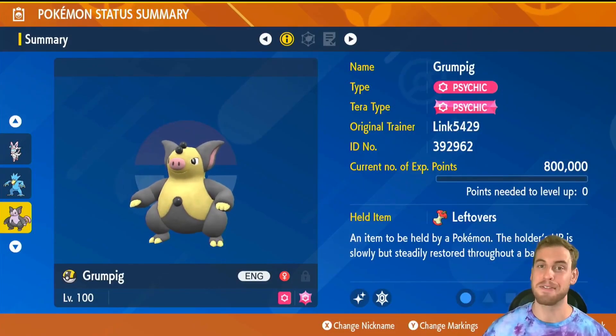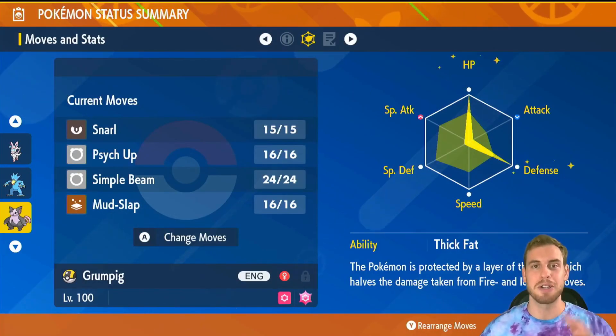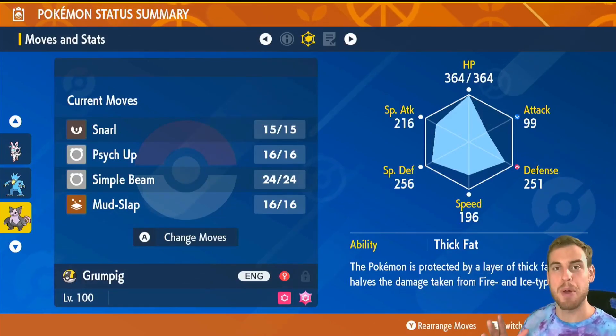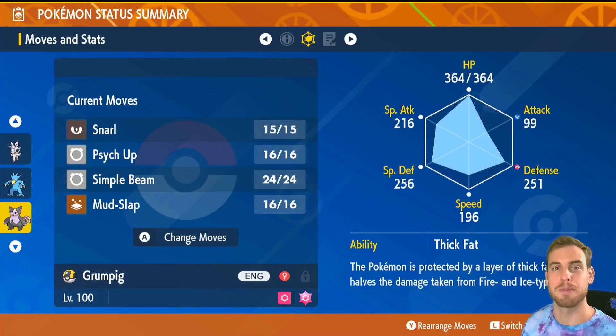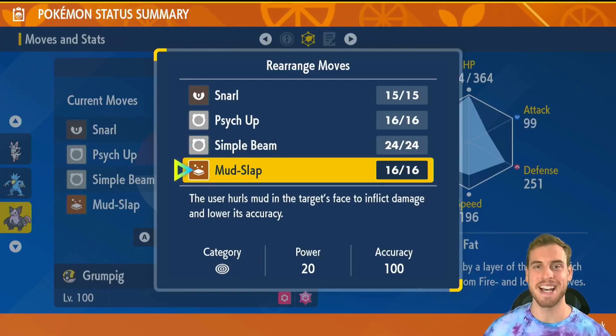Grumpig is the second and final Simple Beam user. Our Grumpig has max HP EVs, max defense EVs, and the last four in special defense. We gave our build a bold mint to boost its physical bulk. The Thick Fat ability adds additional bulk, halving the damage from fire and ice type attacks. Once again, we of course have Simple Beam. Mud Slap lowers the raid Pokemon's accuracy.